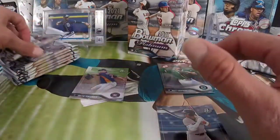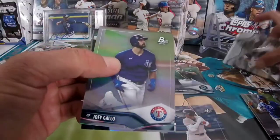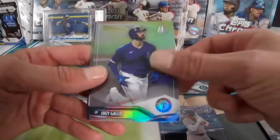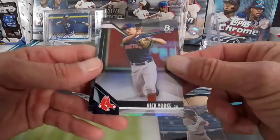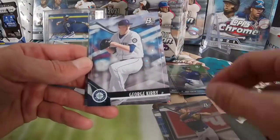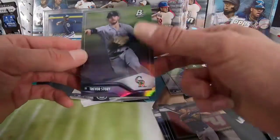Next pack, let's see what we can get. We have a Joey Gallo to start us off — Pico de Gallo! Nick York, nice prospect right there. George Kirby and the ice foil, and a Trevor Story.